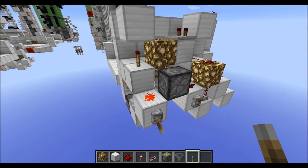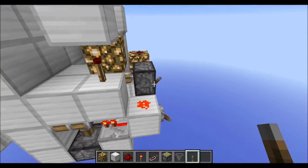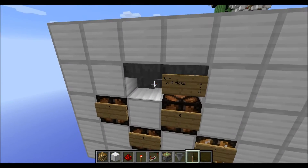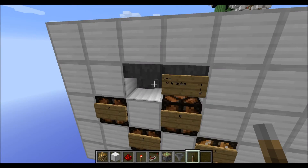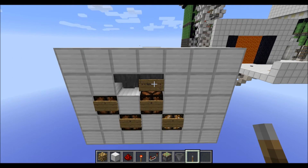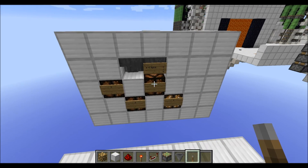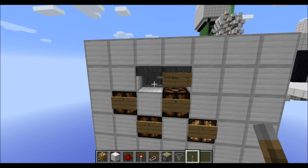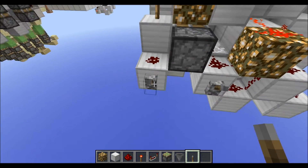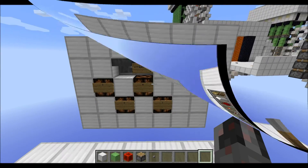Let me show you how this works. Now we have the sub-counter running and the main counter running. Let's stop the whole thing here. As you can see, we have 19 times 4 plus 1, which is 77 ticks or 7.7 seconds of total time. To reset the whole thing, I just turn off both inputs and the whole thing starts resetting.